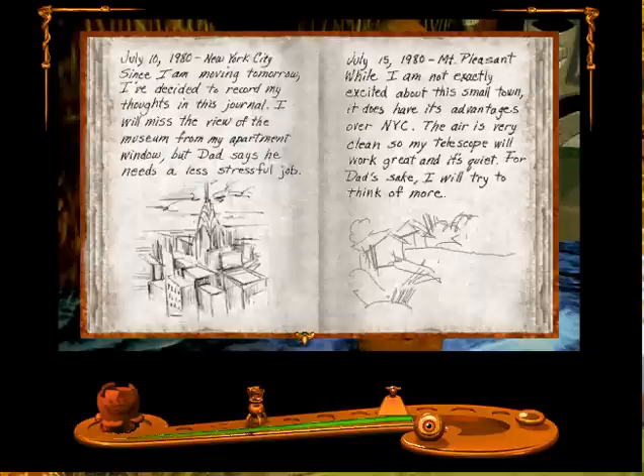What's this? It's a line. So we got a... there's a line above it, but we got this book here. Let's see. Moving tomorrow, I'll decide to record my thoughts in this journal. Oh, it's a journal! A journal, not a diary.